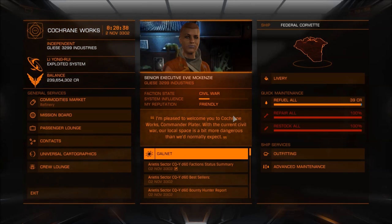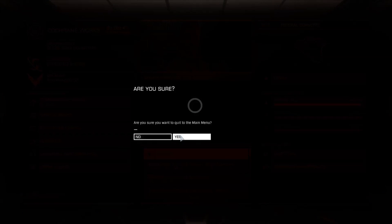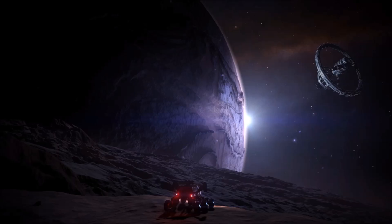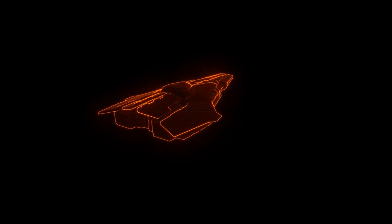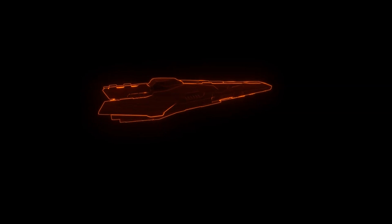If you're not sure what board hopping is and you're new to the game, essentially you're changing game mode — you're going back to the main menu. Once you're in the main menu, you're going to go back into the game and pick either open play or solo play, depending on which one you were in before. Then you're going to pick up all the missions there. You keep rinsing and repeating that until you have your full maximum mission allowance.